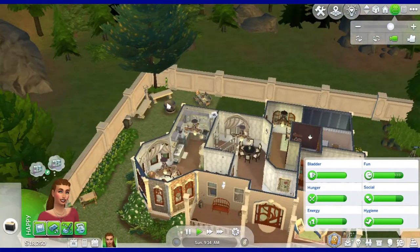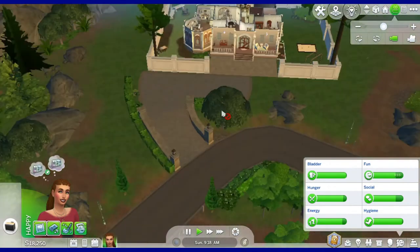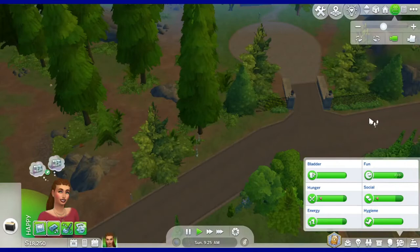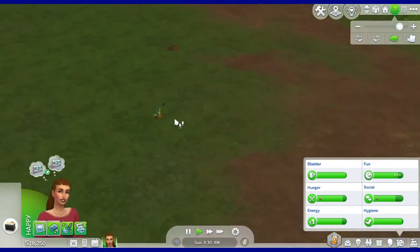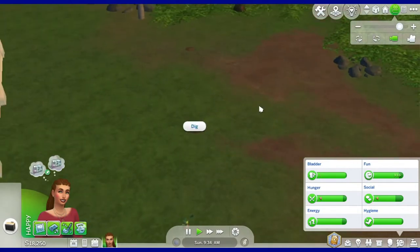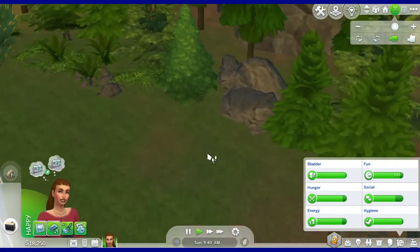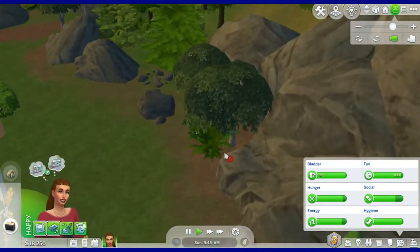I don't know much about the Realm of Magic game pack, but I do know that you have to find the way into the magical realm and then ask a sage there to make you a spellcaster — I Googled it, basically. We're going to go around, try and find some plants, get that greenhouse going, explore the area, and maybe try and find wherever that magic portal is.